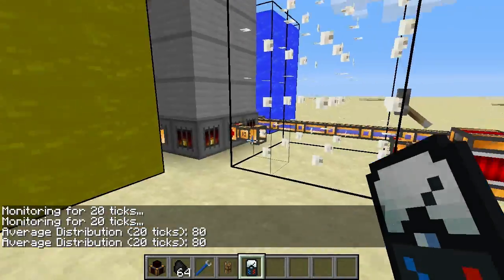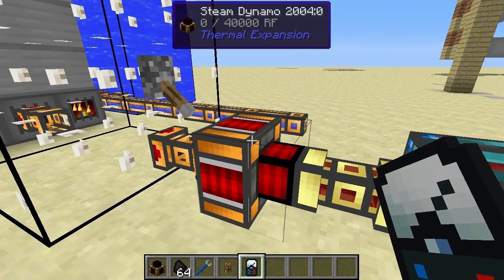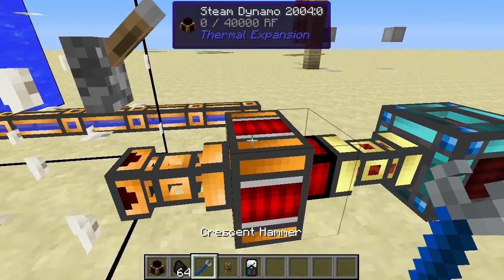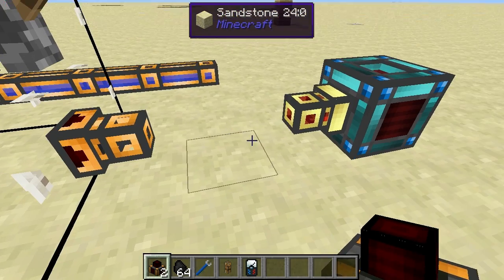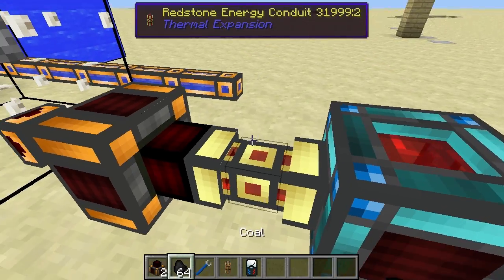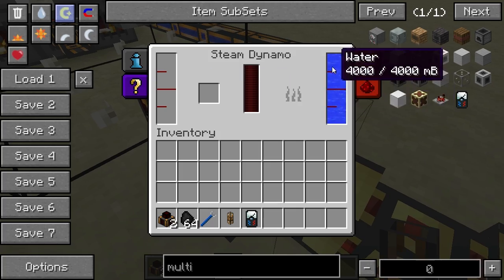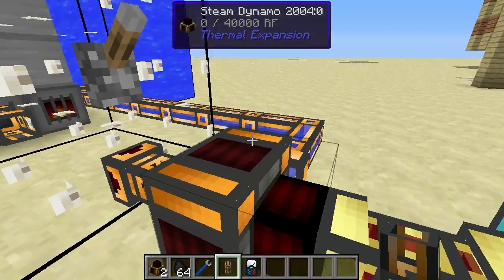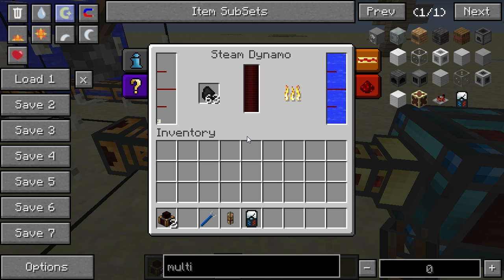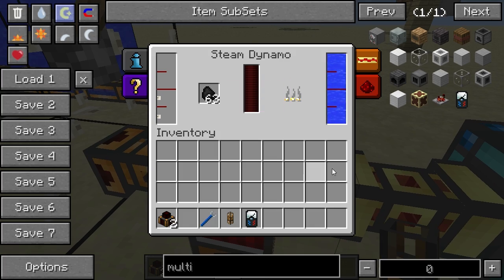Let's say you don't have a giant steam factory like this one set up and you don't have any means of generating steam. This steam dynamo has got you covered too. You need a crescent hammer to remove it properly — press shift and right-click with the crescent hammer, like most Thermal Expansion blocks. Now it doesn't have any steam in there. Connect it up to a water source — I've got this giant water tank here — and now we have water in the internal reservoir. Place coal or any other solid fuel in here, and you'll see steam in there now, with no steam flowing in from the external tank, because it's burning the coal and turning the water into steam.